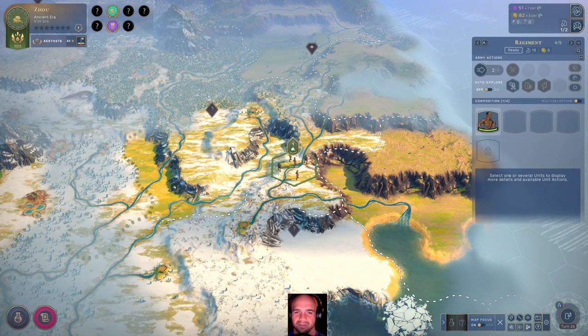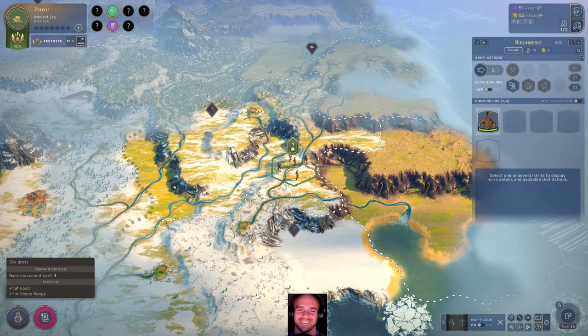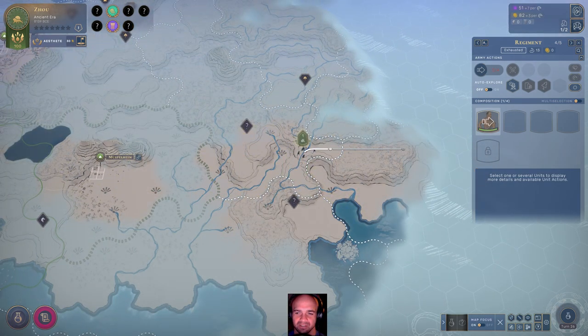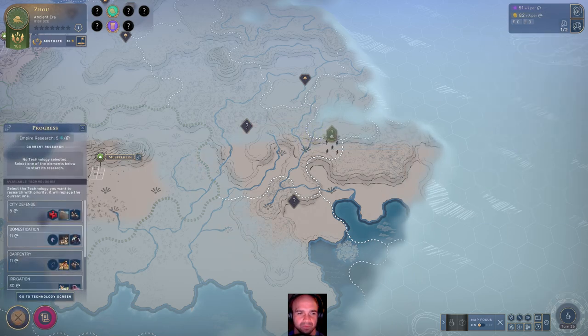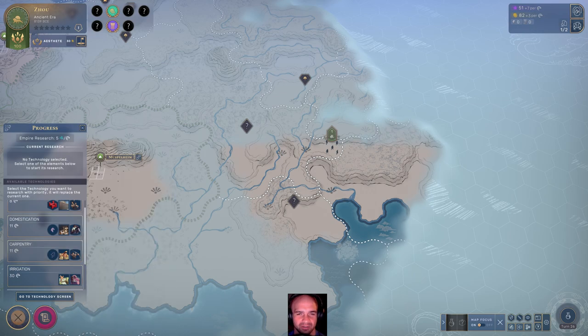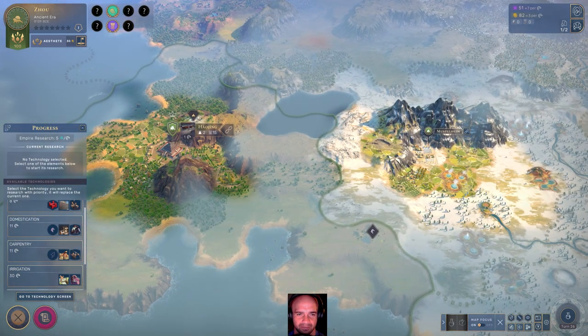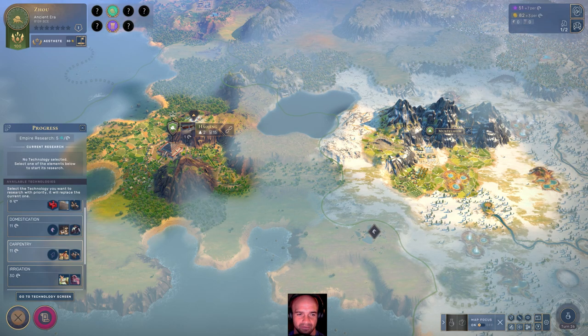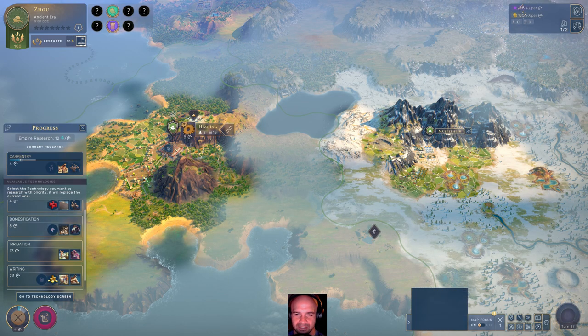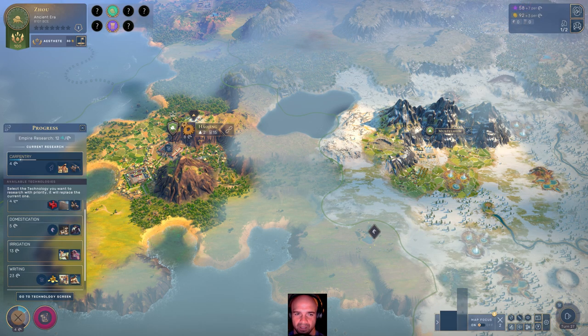Let's go over here and continue to explore. I'm a big fan of lumberyard because generally you have at least some — look at all that. Those are forests that we can exploit for more industry. I'm going to go ahead and take care of that. I like that.